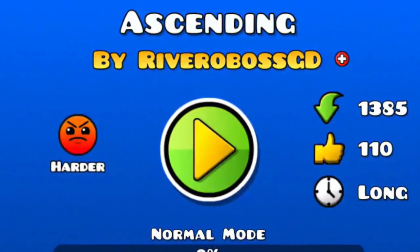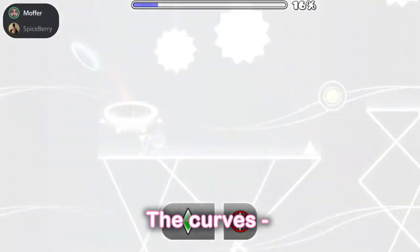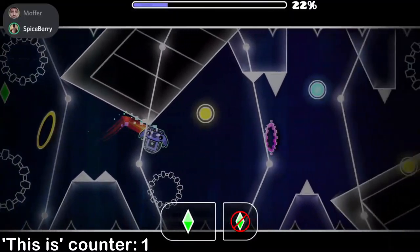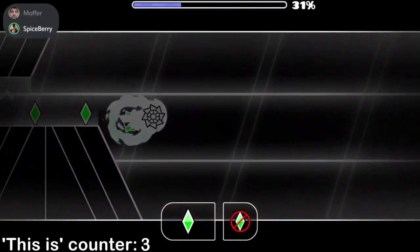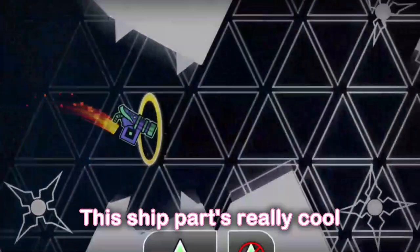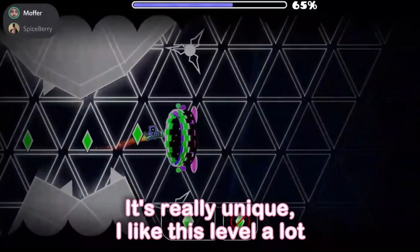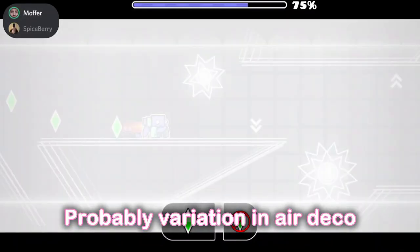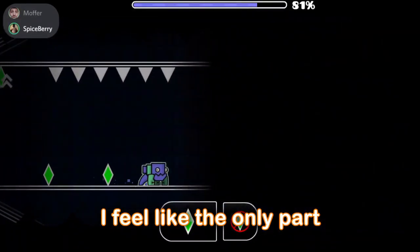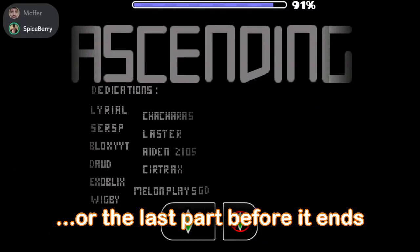Ascending by Rivero Boss GD. Very solid start. Structuring's amazing. The curves really work. This is actually so sick — this is a glow design level done right. This is proving XZ to be a bad creator. This ship part's really cool. It's really unique, I like this level a lot. The only thought I'd say is there needs to be more inside the blocks and probably variation in the air deco. That really applies for me around the 70% part or the last part before it ends.